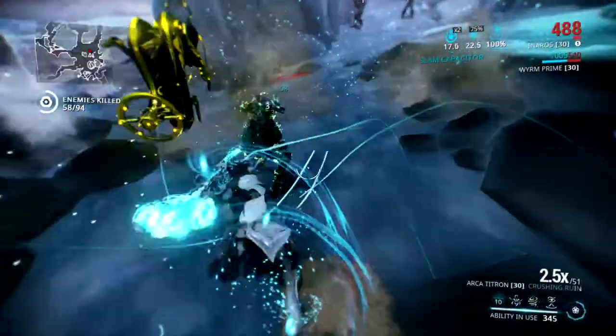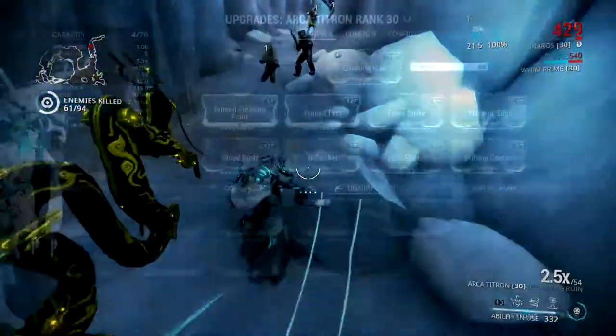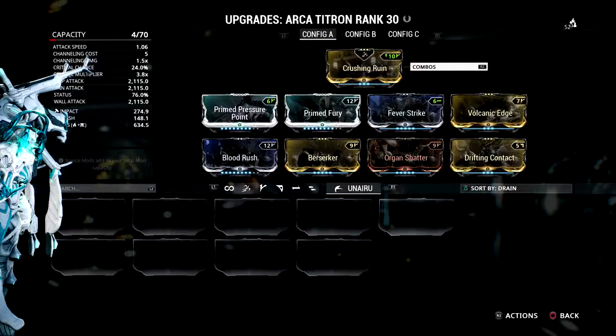Since this weapon has really good stats, my build mainly revolves around status and gas procs. I went with Primed Pressure Point and Primed Fury for maximum damage output and speed, along with Berserker for even more speed. I use Blood Rush to leverage the 24% crit chance and stack more crit on top, going for both status and crit simultaneously — with crit acting as a passive bonus. I'm using Organ Shatter for extra crit damage, Drifting Contact to keep my combo multiplier high, and Volcanic Edge as a dual-stat mod for more status chance.